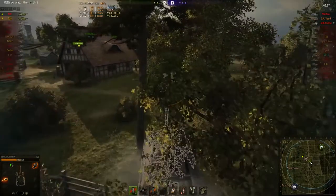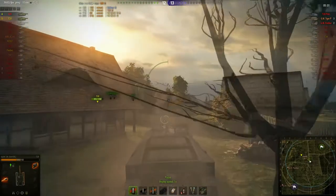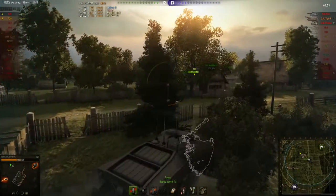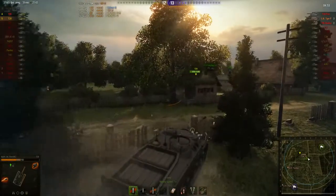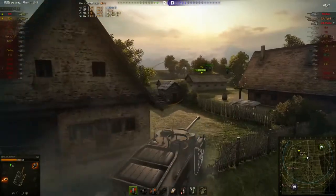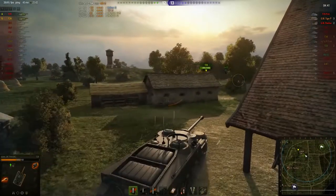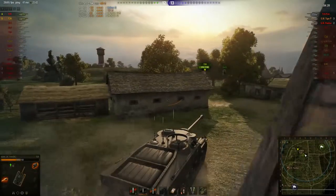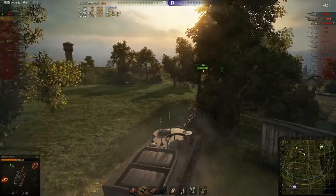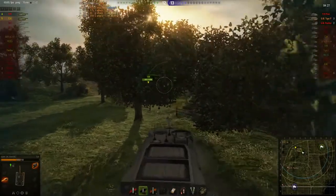It seems obvious to me that if your two targets are two of the biggest artillery magnets in the game and they have to cross open ground to get to you, it might be a good idea — especially if you have the view range advantage — to maybe occupy some high ground behind a bush, like that ridge line they have to pass under in order to get near the remaining tanks, and spot them for artillery. Apparently it's just me thinking that.